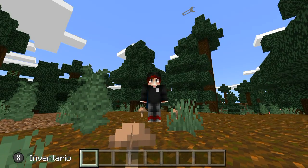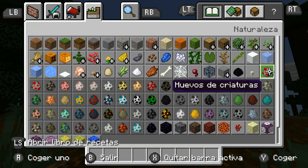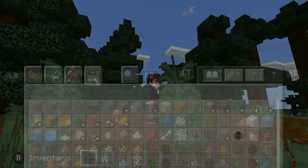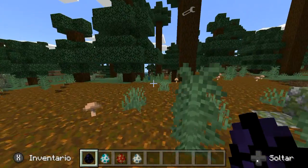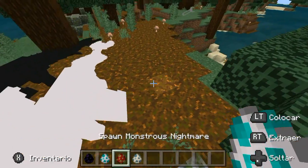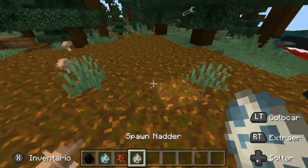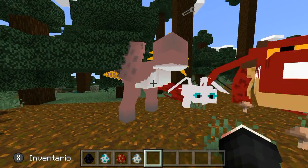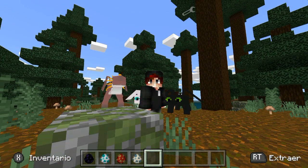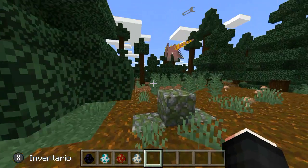Ya estamos dentro del mundo con el mod puesto. Vamos al menú y aquí tenemos los cuatro huevos que añade el mod. Solamente son cuatro dragones diferentes. Tenemos a Chimuelo que es Furia Nocturna, tenemos a Furia Luminosa, el Monstruo, y uno que creo que es la Best Espantosa, que es la novia de Hippo. Aquí están los cuatro dragones. Por ahora está en beta el proceso de este mod, así que espérense a que el desarrollador traiga más contenido.